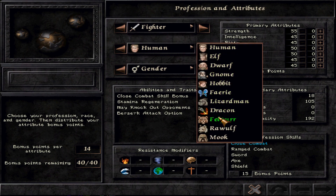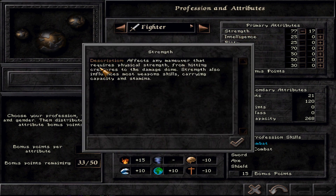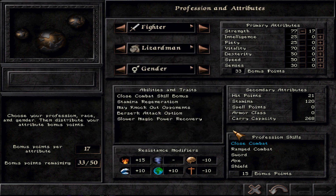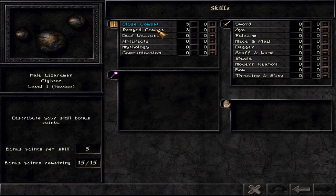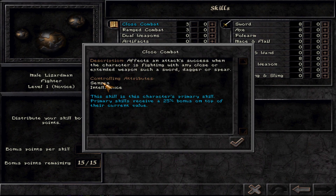First, we'll cover strength. Strength is deeply connected to fighters — think of the prototypical lizardman fighter with high strength. From the description, it affects any maneuver requiring physical strength: hitting creatures, damage done, cracking open doors and chests. Strength also influences most weapon skills, carrying capacity, and stamina, making it a very physical attribute. It affects the combat skills' learning tempo.